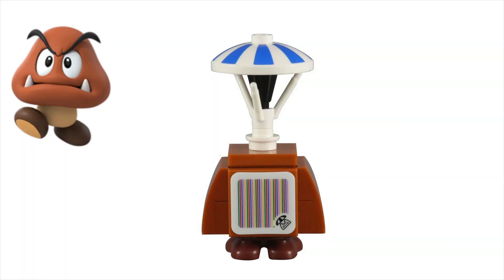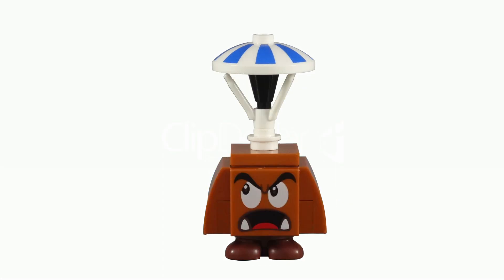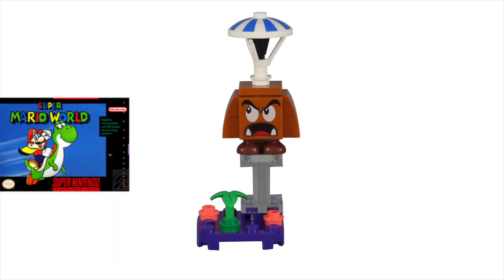These are normal Goomba characters that use parachutes to slowly fall from the sky and then attack Mario and his friends. They first appeared in the 1990 Super Mario World video game.